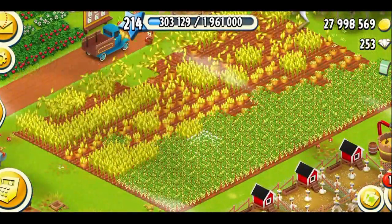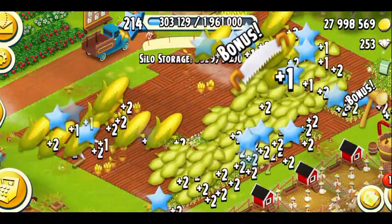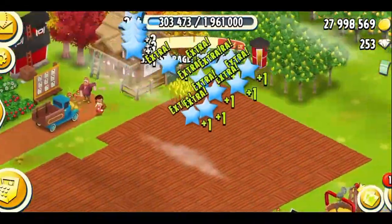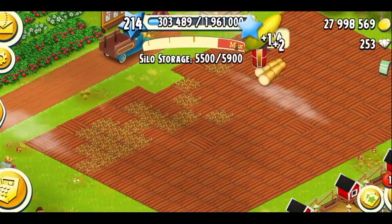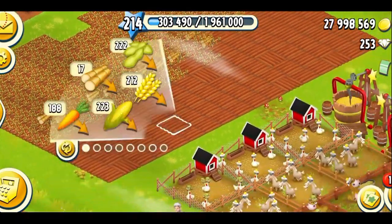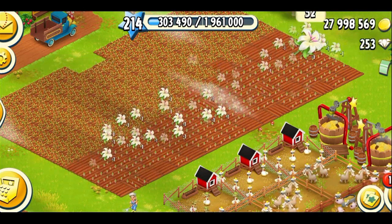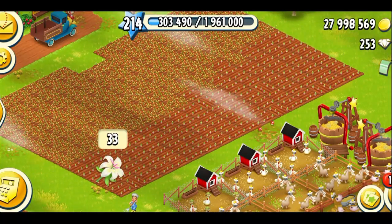Let's start by harvesting the crops. I got some corn and soybeans. Everything that you do during the XP booster will give you more XP, which is good. I'm going to go with some sugar canes over here, and I'm good on the carrots. I'm going to go with some white lilies. Okay, that's it with the crops.